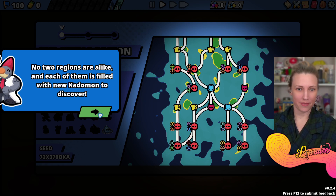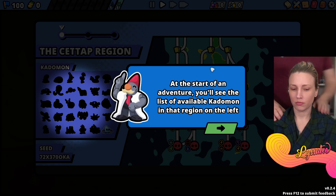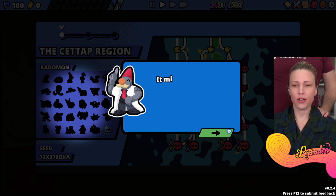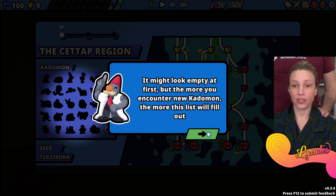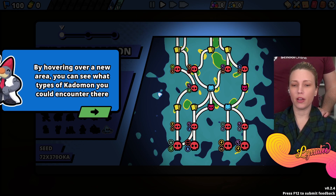At the start of an adventure you see the list of available Kadomon in that region on the left. At first it'll be empty but the more you encounter new Kadomon the more this list will fill out.